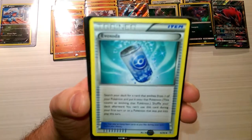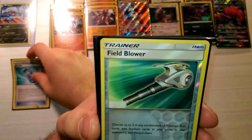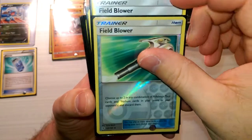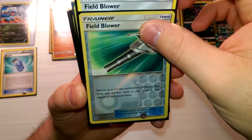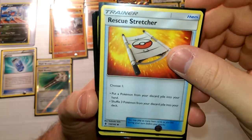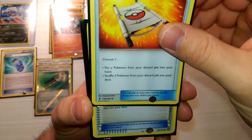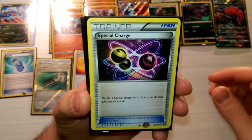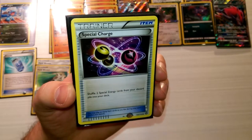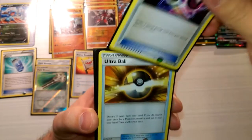Now into the items. We have one Evo Soda so that if we draw into it we can try to get Zoroark down as soon as possible. A couple of Field Blowers because we are ability-reliant, but also it's good to remove stadiums that are causing issues. We have one Rescue Stretcher to get back stuff — multiples would probably be a good idea but I'm playing one. One Special Charge because we play a lot of special energy: four Double Colorless, one Warp Energy, and you could argue to put Strong Energy in this deck as well.